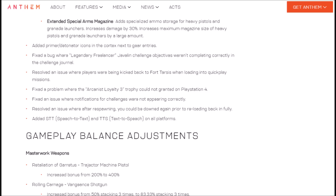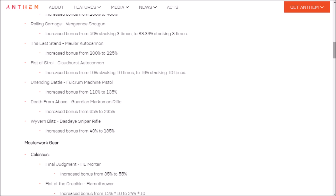Here come the gameplay adjustments. Retaliation of Garetus Trajection Machine Pistol increased bonus from 200% to 400% — a hefty increase. Rolling Carnage Vengeance Shotgun increased bonus from 50% stacking 3 times to 83.33% stacking 3 times. You do get that one extra percent when stacked 3 times. Mauler Autocannon increased bonus from 200% to 225% — a small increase.